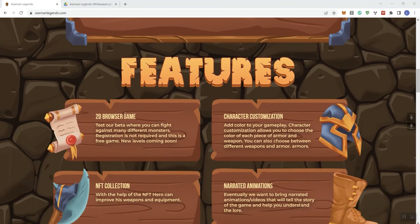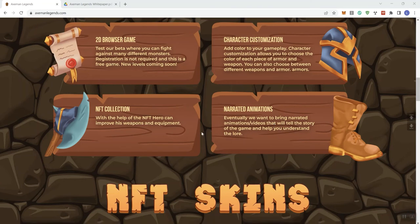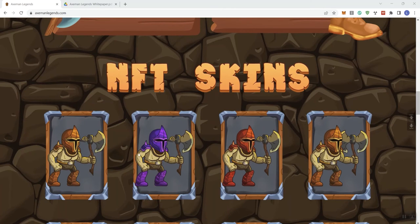As far as features, you get a 2D browser game. The game's free and you don't have to register — I can confirm that. They're going to be adding some new levels soon. You can also customize your characters and your NFT collection. With the help of the NFT hero you can improve your weapons and equipment. Eventually they want to bring narrated animations and videos to tell the story and help you understand the lore. The skins are basically what the characters are going to look like as you engage with the game.